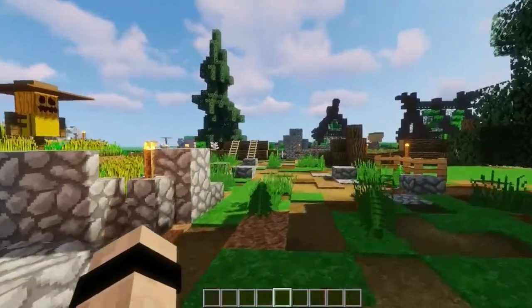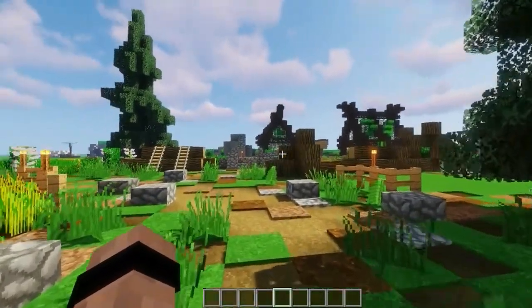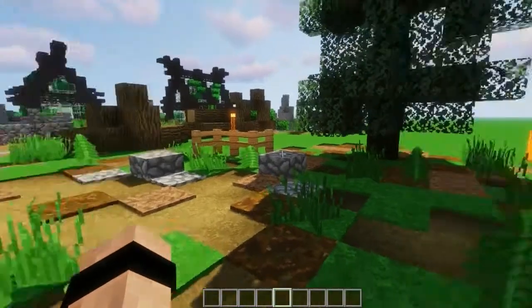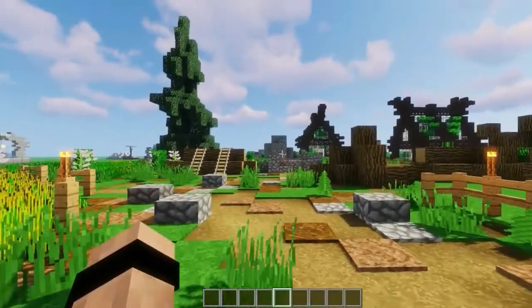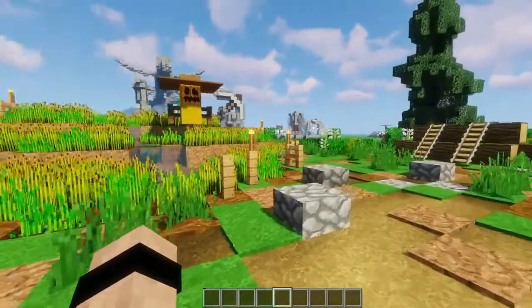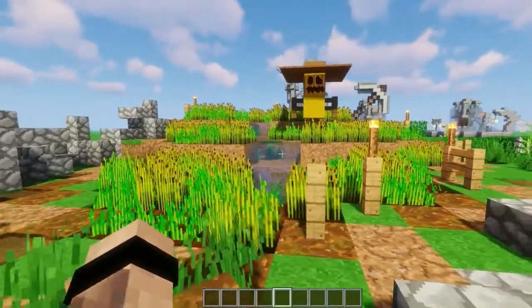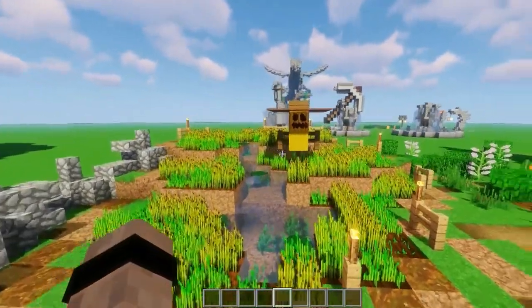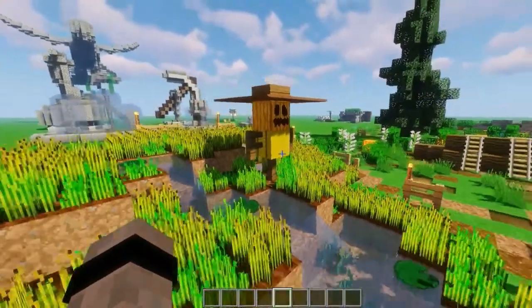For our first few ideas we are in what I like to call the natural section — lots of plants, trees, and bushes around here. The first thing in the natural section is this field of wheat right here. And what would a field of wheat be without a scarecrow? So that's why I built this scarecrow right here.